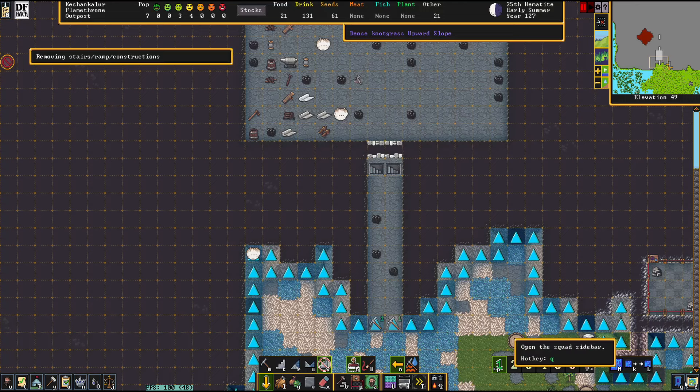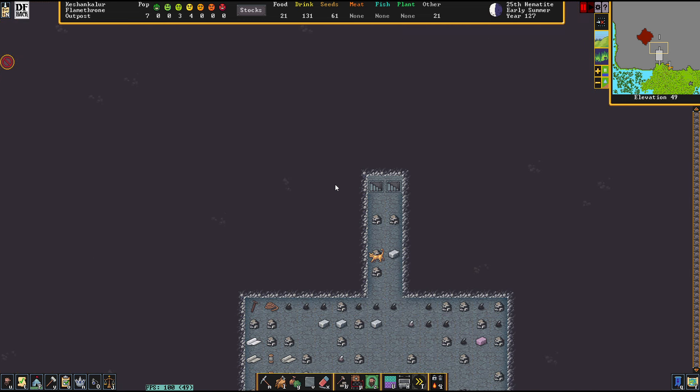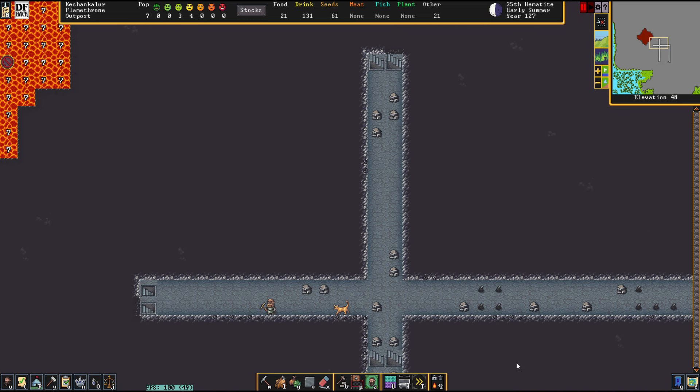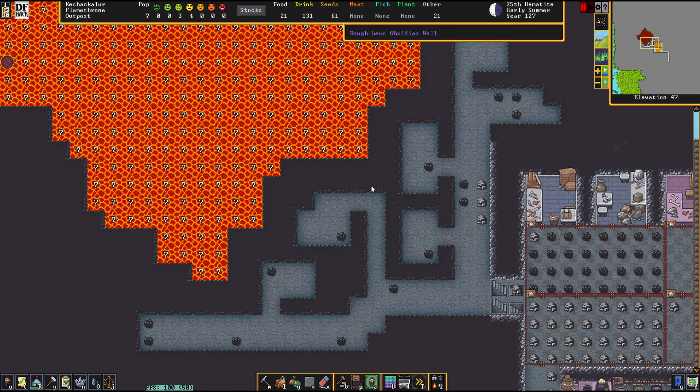Well, the elves that are in war with us, right next door for example. This fortress has no weapon-grade metal available, so our adventure will be quite interesting.